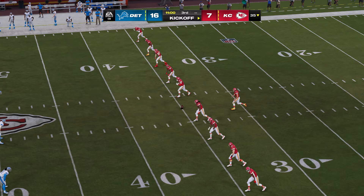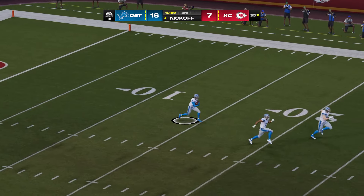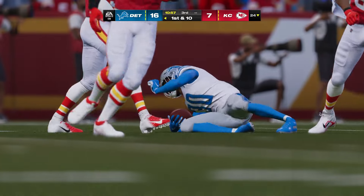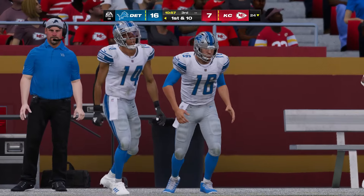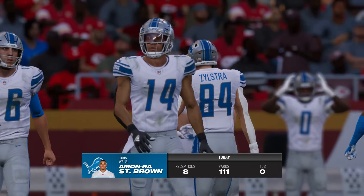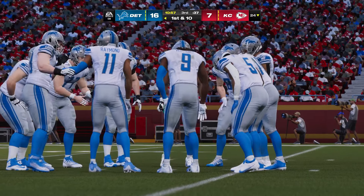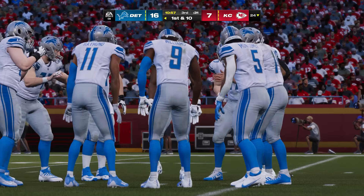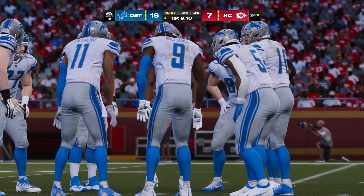The Lions in the lead and getting the ball first to start the second half. Amon-Ra St. Brown and the rest of the Detroit Lions are set for another series. He's up over 100 yards and whatever they're doing isn't working to stop him. When you double-team him, you weaken the defense elsewhere. And usually when a guy has a big game like this, it opens things up for other people to have big games as well.